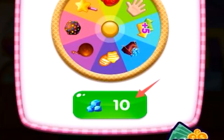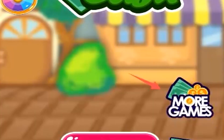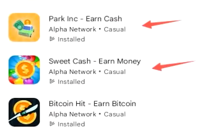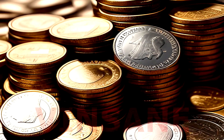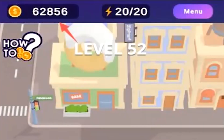Now let's say you've completed 20 levels on Sweet Cash and you've hit the diminishing returns for the day. All you need to do is tap the 'more games' button, and you can literally continue to earn on two other applications. If you sign in with your Gmail account on Sweet Cash, you can carry your balance over to the other games. There are three games in total, each with a 20-try limit per day. When you're done with Sweet Cash, head to Park Inc. and complete 20 levels, then move to Bitcoin Hit for another 20 levels. I'm going to show you Park Inc. quickly — you can see my balance has carried across from Sweet Cash, so I have 62,000 of the currency here as well.